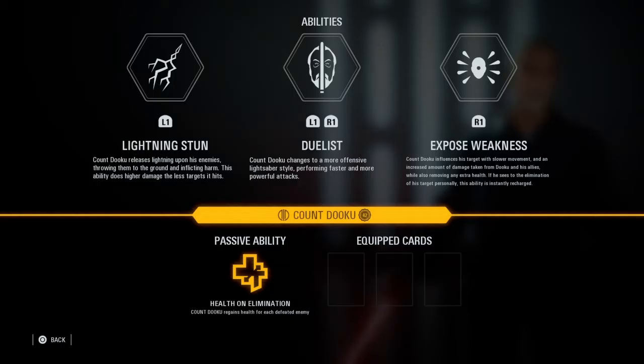Dooku's middle ability is called Duelist. When you activate this ability, his lightsaber fighting style will change and this will make him a more offensive hero, making him strike a lot faster and deal a lot more damage.